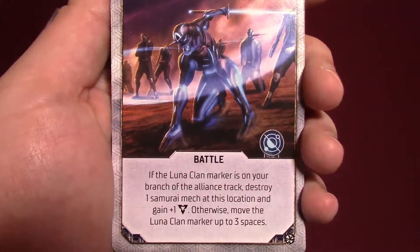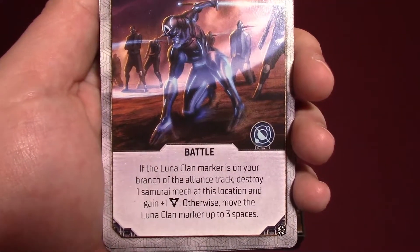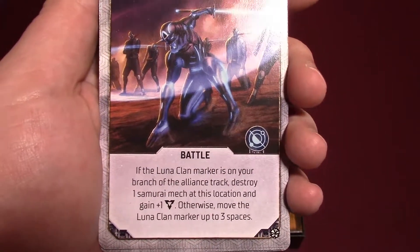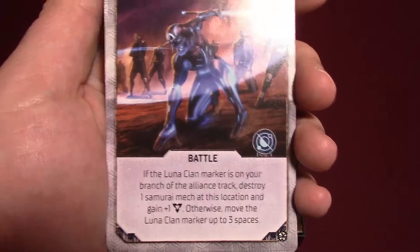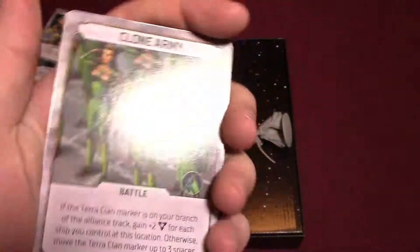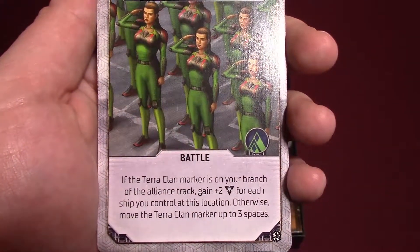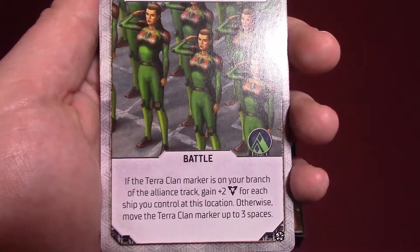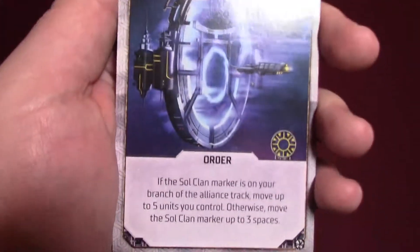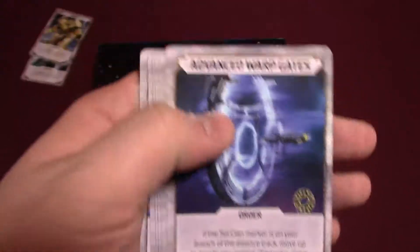Demon Ninja — Luna Clan: if the Luna Clan marker is on your branch, destroy one samurai mech at this location. And it's a battle card — wow, that's huge. Clone Army — Terra Clan: if the Terra Clan marker is on your branch of the Alliance track, gain two attack for each ship you control at this location. That's huge. Soul Clan: if the Soul Clan marker is on your branch, move up to five units you control. Talk about mobility.